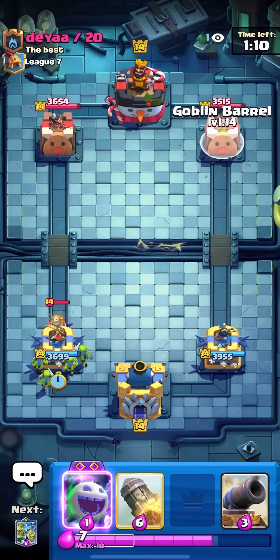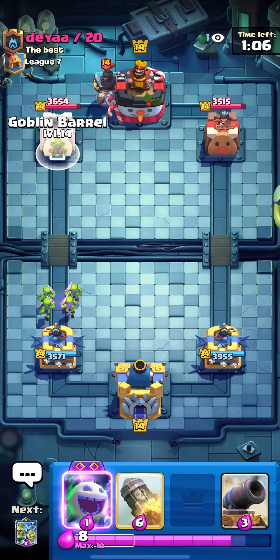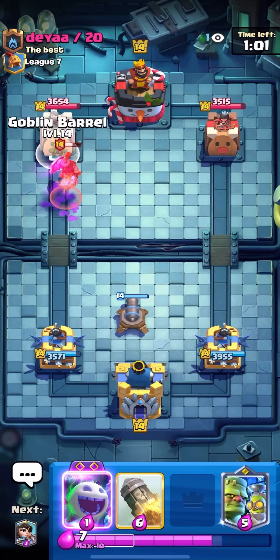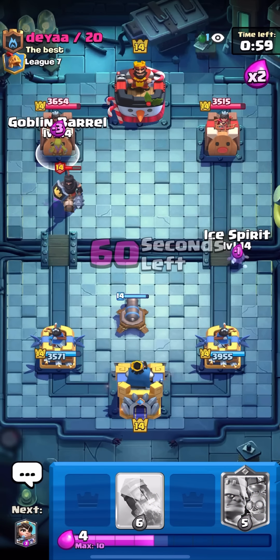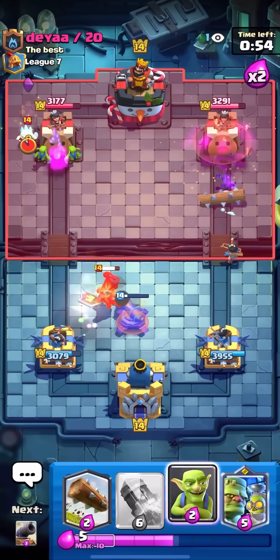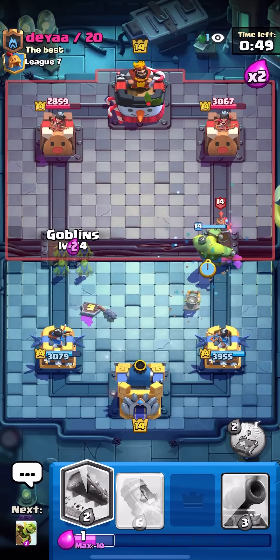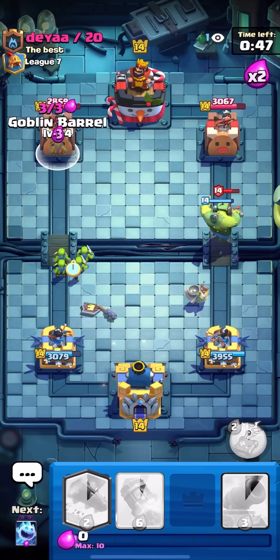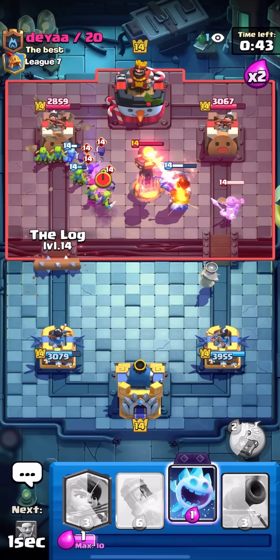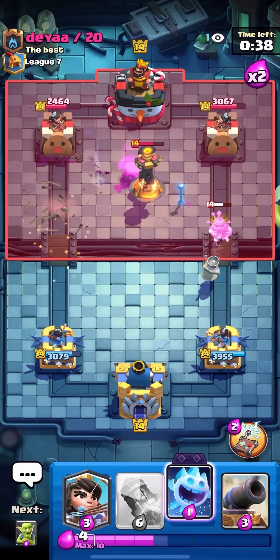I'll evo barrel here — I'll cannon first to set up a good evo barrel. Evo ice spirit, evo barrel — that was bad by him, he's very low. Princess too — lots of damage on the left, good princess damage on the right. I'll goblins and barrel immediately. He has no delivery and no log, and no evo skellies — that's why I put it in front. I'll log right away, take those out — really good damage, I'm up about a rocket's worth.